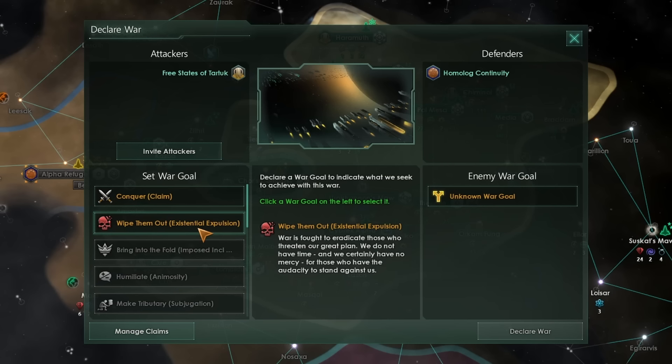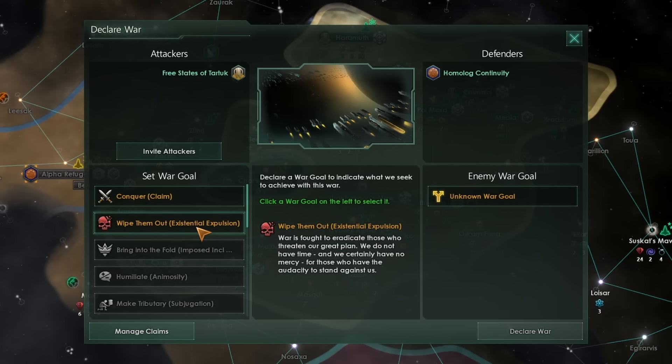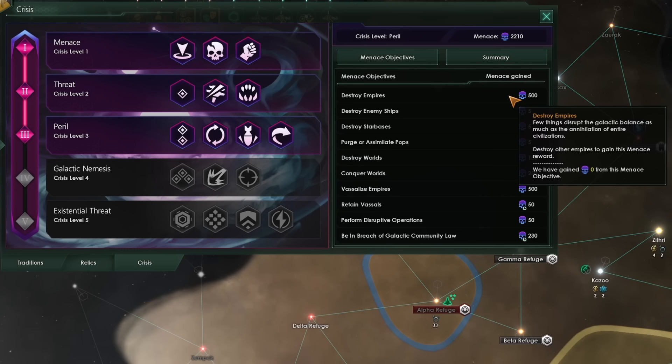As the Crisis, you'll also get access to two special War Goals: Wipe them out (Existential Expulsion) and Bring them into the fold (Imposed Inclusion). The first one, Wipe them out, will basically mean as you fight the enemy, you will behave very much like an endgame crisis, and instead of capturing enemy Starbases, you will straight up destroy them. Bring them into the fold is a war goal to force the other Empire to become your vassal. When you finally wipe out another Empire and conquer their last planet, you'll get a bonus bit of Menace for destroying that Empire.